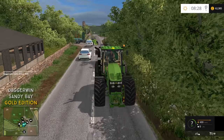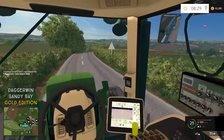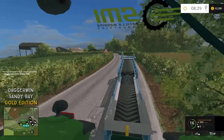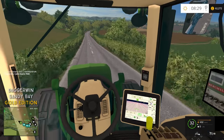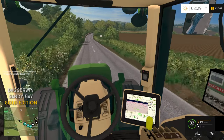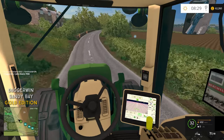It was a terrible idea. Right, we are all back on track and we all have a beacon - it's the flashing parade! Let's go down to the store and see what money we can get. The money which we make on the Sandy Bay map now will be transferred over to multiplayer on the same save game, but it won't be transferred to any other map.